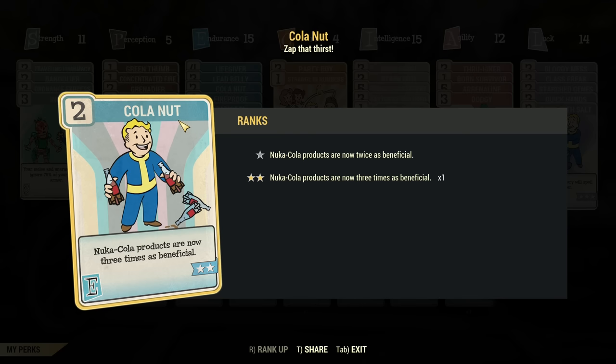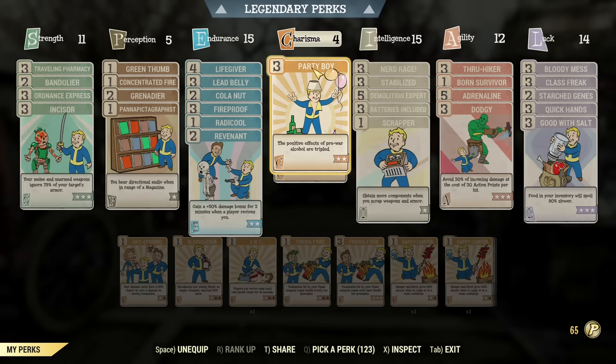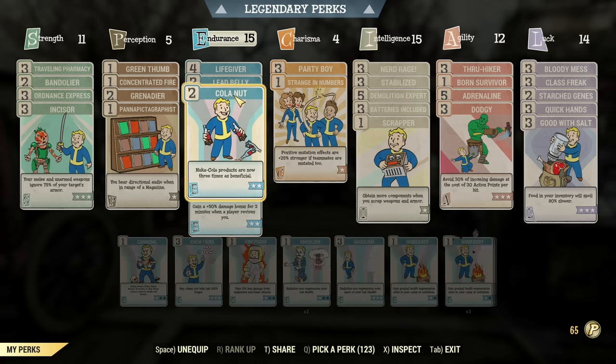Before we go into the effects of all the Nuka-Colas, one important mention: to get the best effect of alcohol, which is Nuka-Cola Dark, you need to have both Party Boy and Kola nut.